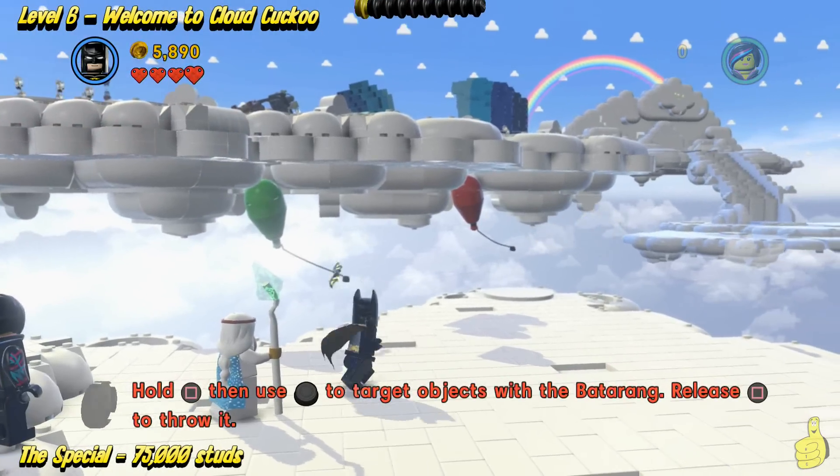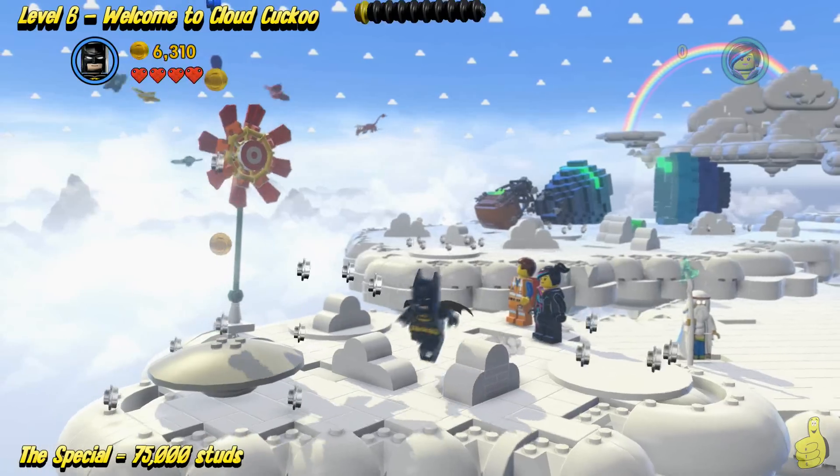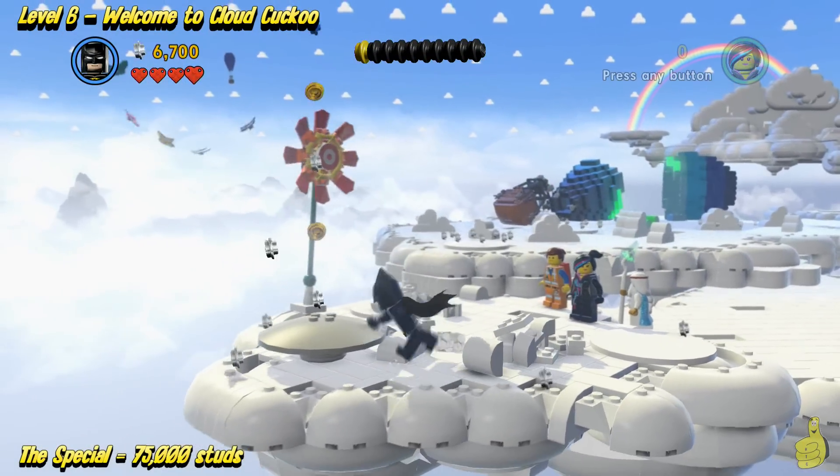So we're just destroying lots of stuff, getting studs, until we find these balloons. Those balloons are obviously the key to dropping that other cloud down, so destroy them with the Batarang — or you can use the Staff of Petruvius.